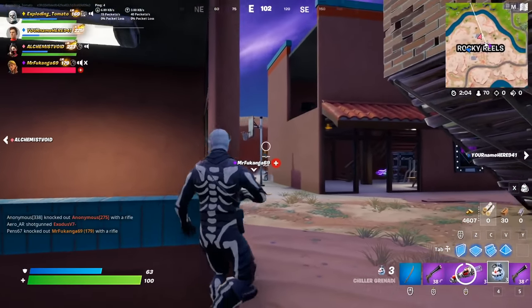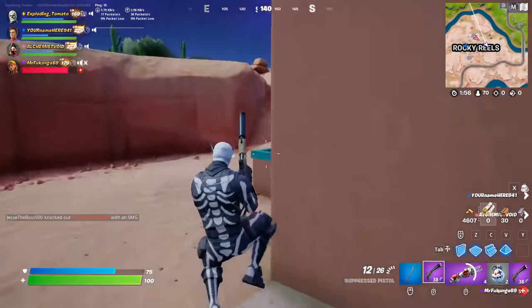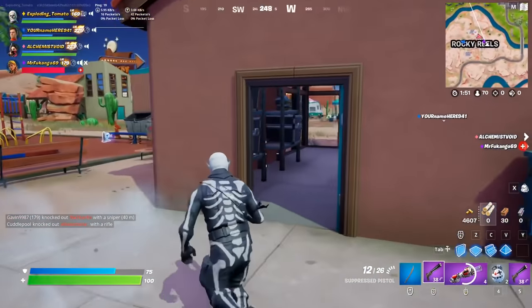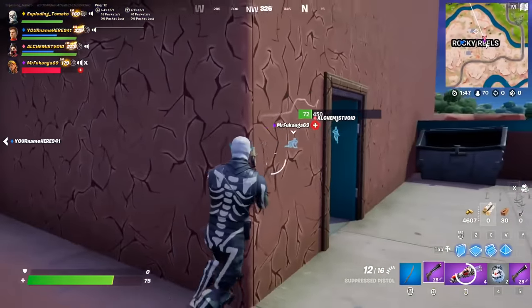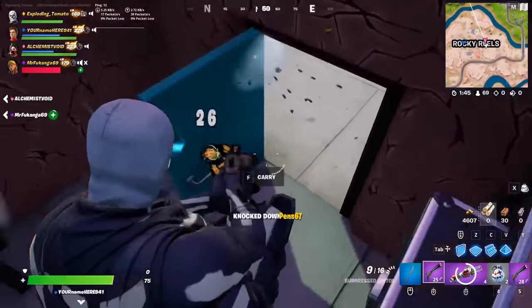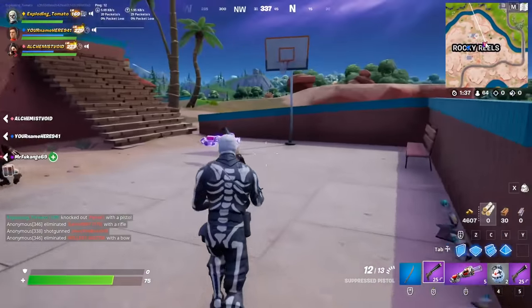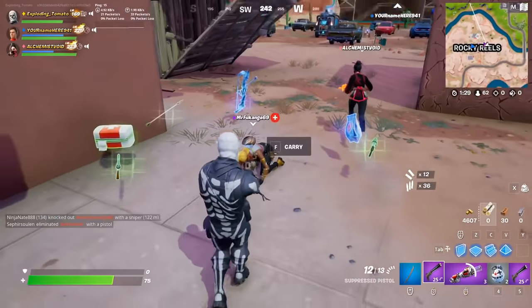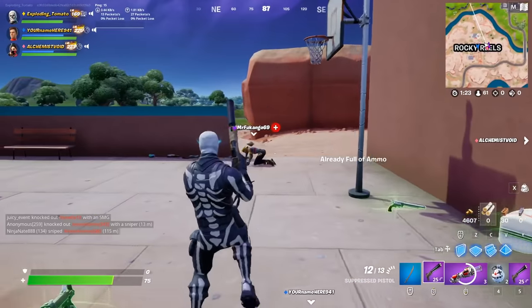My teammate goes down! Check out the snow — watch this. An enemy appears — ow, not cool. Let's go! Don't worry teammate, I'll save you. What just happened? Did we win? Wait — they're glitched out, I can't pick them up. What happened?